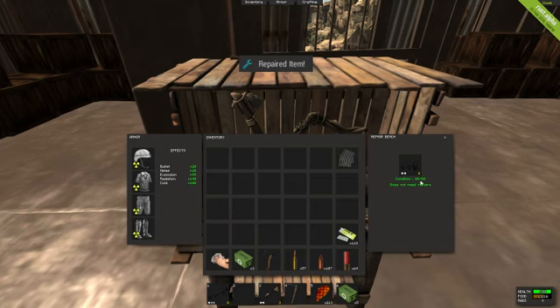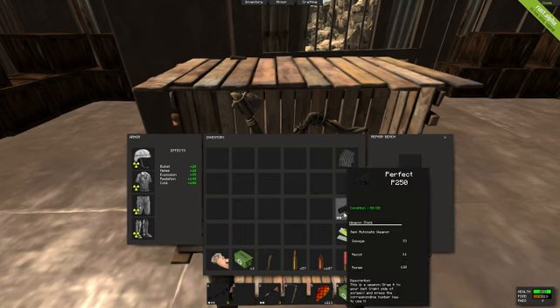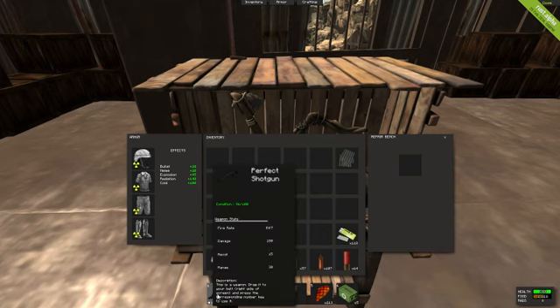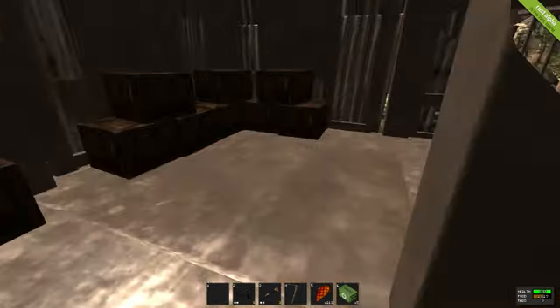Repaired. And instead of giving me back the full health, this keeps degrading more and more every time. So I'm like, why am I repairing this gun again if the repair is going to be lower than it was before it got repaired? Just to give you another incentive — it is at 96 of 100, it only costs one metal to repair. Repaired.